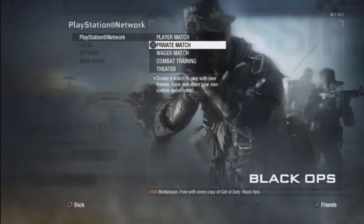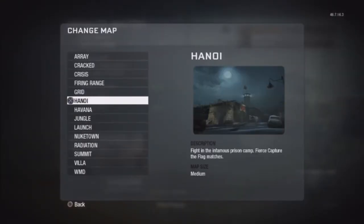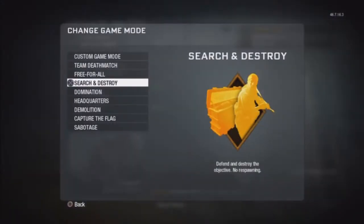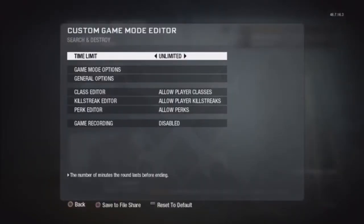What's up guys, AceMontage here. I'm going to show you guys how to make a Sniper Lobby. Go into Private Match — you can pick whichever map you want. Let's go with Launch, just for shits and giggles. We're going to put it on Search and Destroy for a Search and Destroy Sniper Lobby.